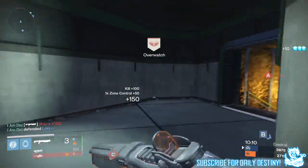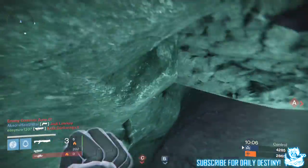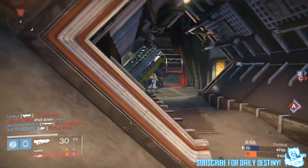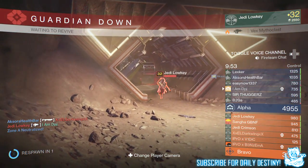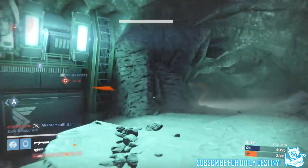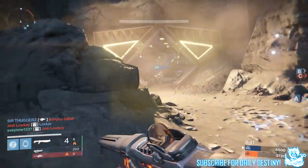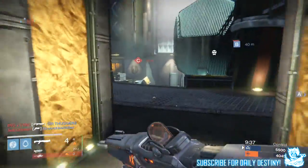Moving on to the Tower: faction reward packages will no longer produce shards — yes! They'll be replaced with weapons. The Speaker will now exchange ascended and radiant materials for Glimmer and Motes of Light. The Speaker will also exchange strange coins for Motes of Light — that is amazing. Commendations are no longer required to purchase gear, and commendations can now be converted to receive 250 XP gains in Vanguard, Crucible, and faction reputation. Note: a Favorite Light will not be made available for ascending gear until the release of House of Wolves.